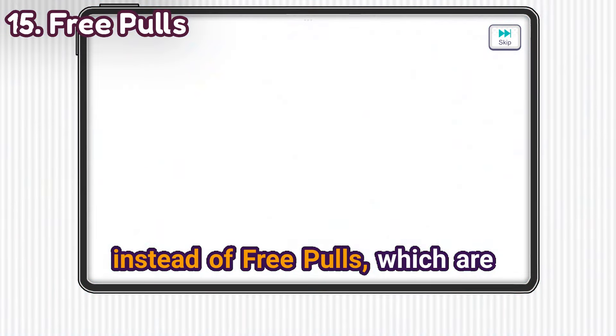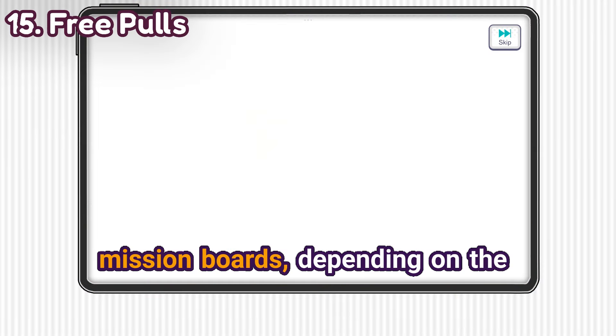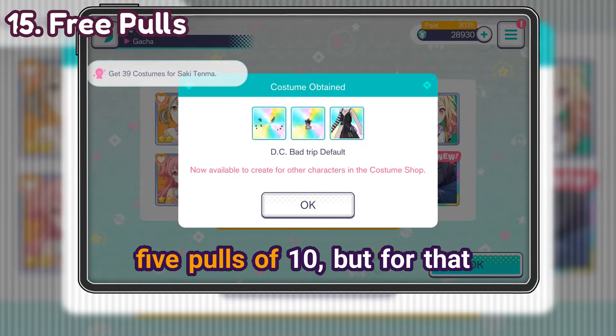Those energy drinks aren't crystals themselves but free pulls, which are also welcome. The 3rd anniversary mission boards, depending on the difficulty, can get you up to 5 pulls.